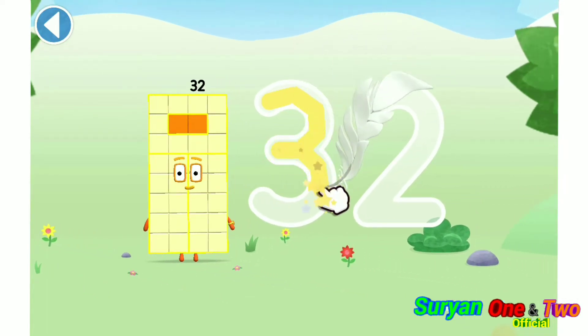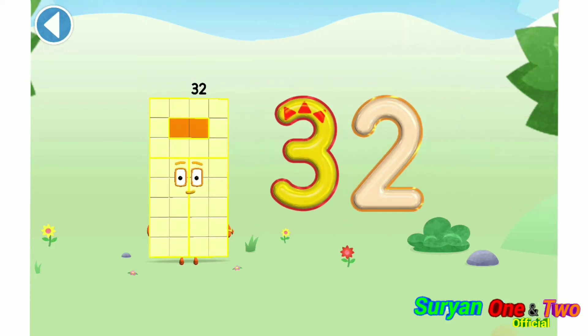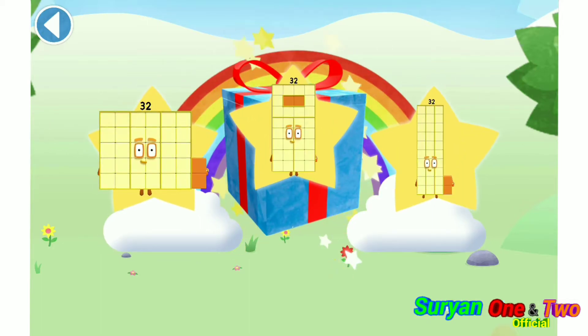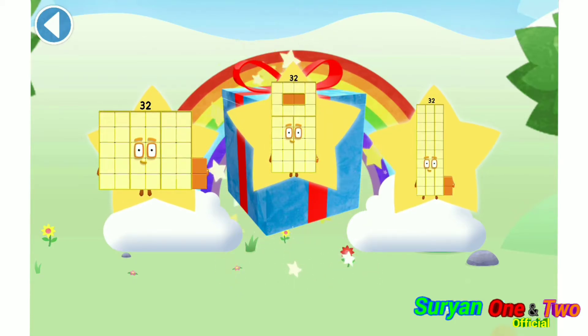Roll number blocks. Brilliant! Well done! You've unlocked a sticker. Which sticker will you choose? You can choose another sticker next time. Try to collect them all.